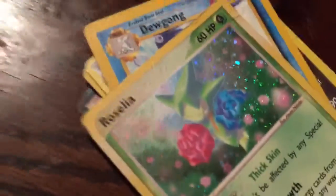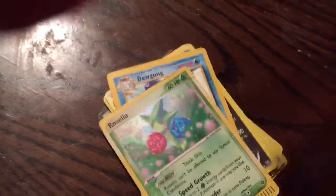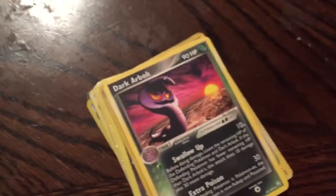Then we got this Roselia, 2003 — looks kind of cool. Then we got this rare one called Dark Arbor. Why'd you keep the Marie? I didn't put that in there. Whatever. I found this Metang — I thought it looked kind of cool.